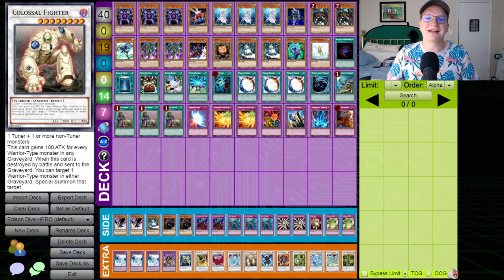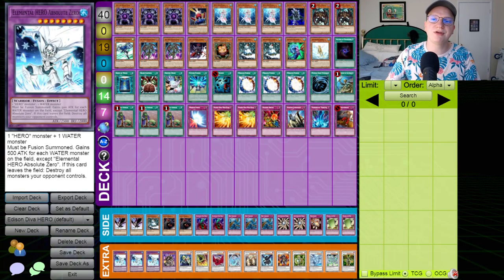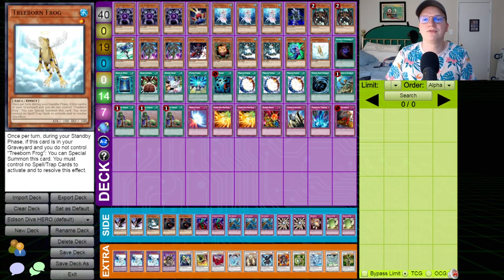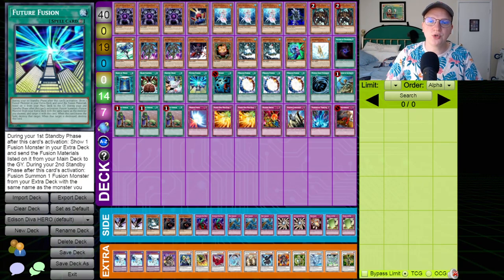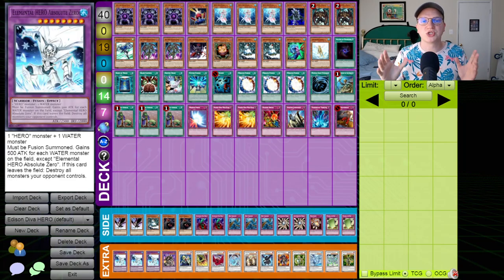It's also got really sick things you can do with Future Fusion. By revealing an Elemental Hero Absolute Zero from your extra deck, you can send a card like Infernal Prodigy or Malicious, plus something like a Treeborn Frog to the graveyard to set up Monarch plays — of which we are playing many. We've got three copies of Caius the Shadow Monarch, which is a house and a half in this format. And if we Future Fusion the material for an Absolute Zero into the graveyard, our Miracle Fusion is sure to fire afterwards, allowing us to summon an Absolute Zero. It's got 2500 to 3000 attack depending on the board state, and if it leaves the field, you get to destroy all monsters your opponent controls.